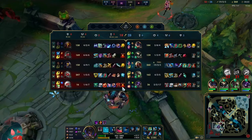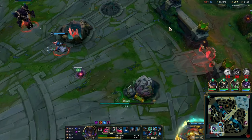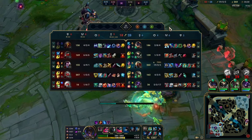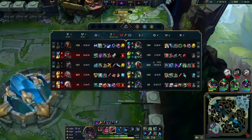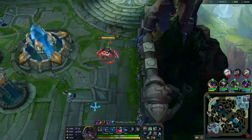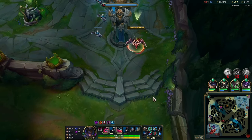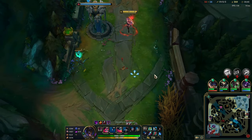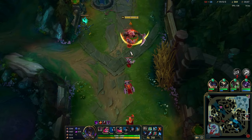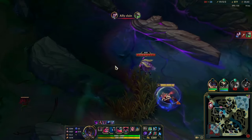Something I forgot to talk about is my build. The best build right now in my opinion is Eclipse, Profane, and Edge of Night - pretty much no matter what runes you go. This build is very very good. Then you go Grudge after that, and sometimes instead of Edge of Night you want Serpents - but Eclipse, Profane, Edge of Night into Grudge if you're even or ahead is a very very good build. If you're behind, maybe you want to rush Profane instead.